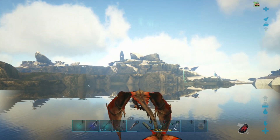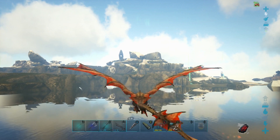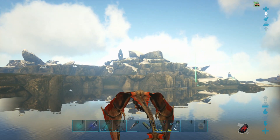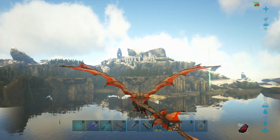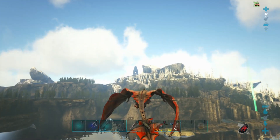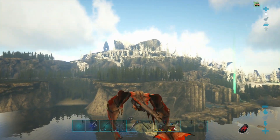Alright, where are we going? We're going over here. The way you tame these dinos is a little different. They are sort of a passive tame, sort of. And I like the way you do it. An Ovis would have been helpful for me. So that's why I am bringing the Argy along — I can bring the bait to them.